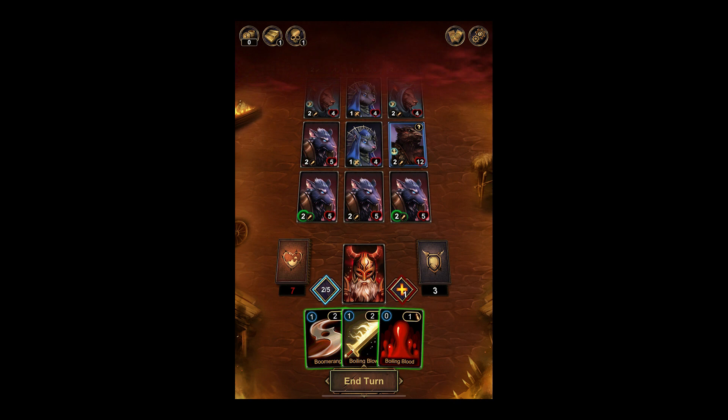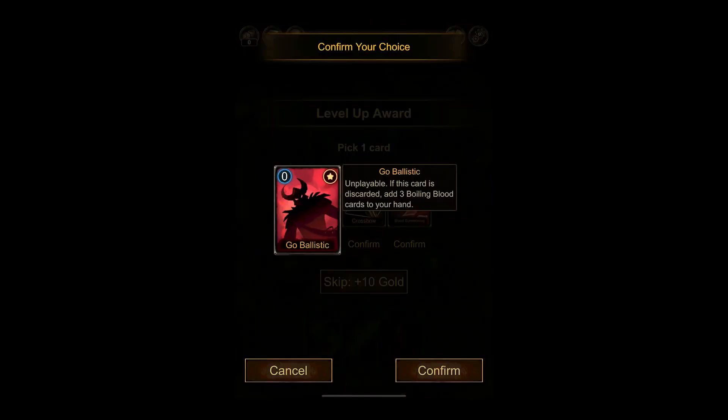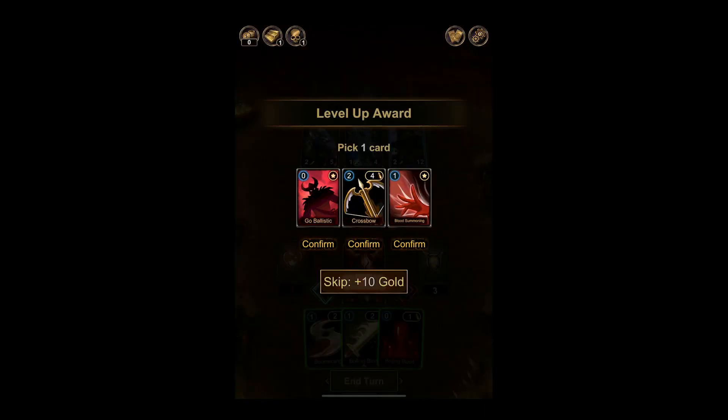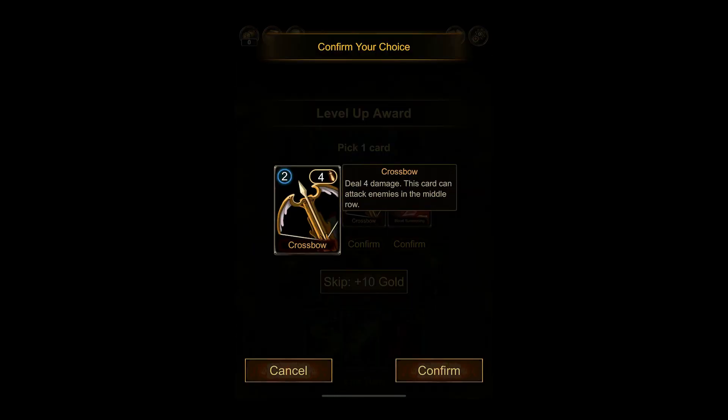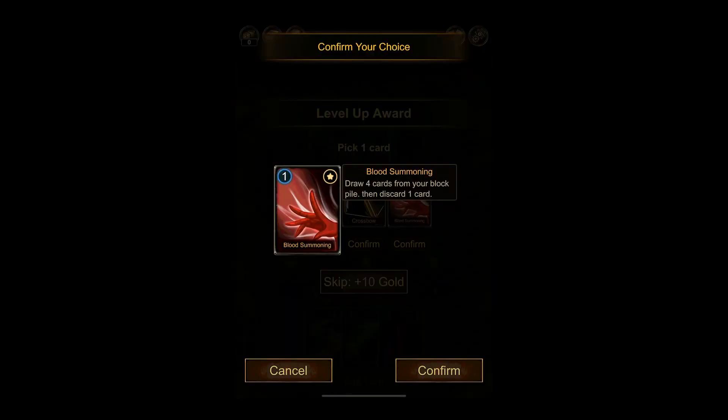So we can upgrade and get a card reward. 'Go Ballistic' — unplayable, this card is discarded — adds three boiling blood cards to your hand. Since I'm about to play my boomerang, that seems great. I'd like to check the other ones though: deal four damage and can attack enemies in the middle row, which is pretty good for taking out that one dude. Or draw four cards from your block pile, then discard one. Let's go ballistic.